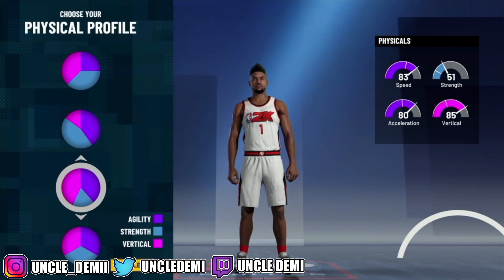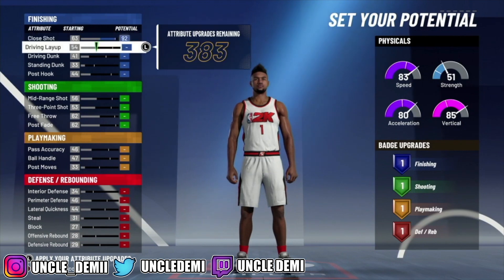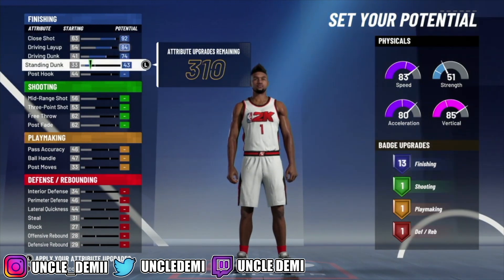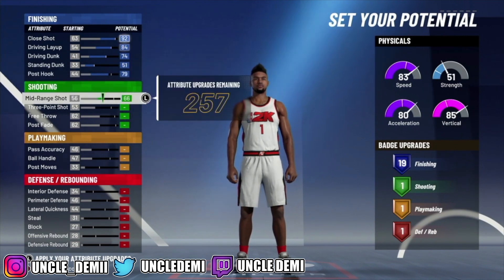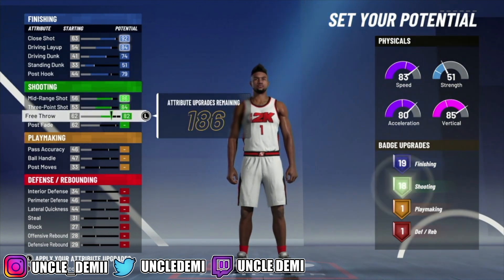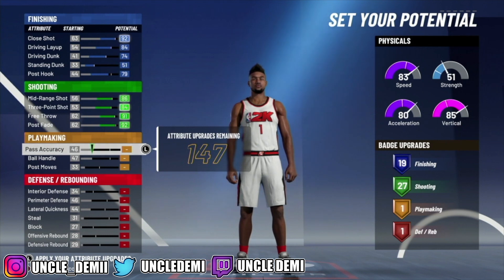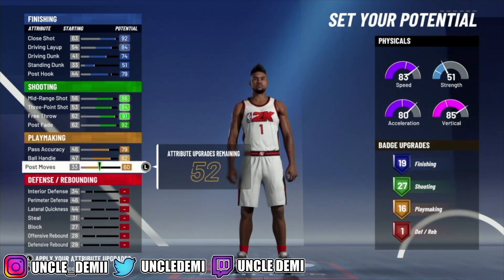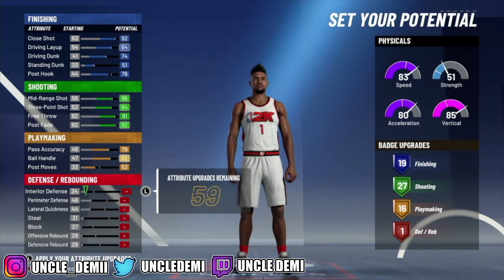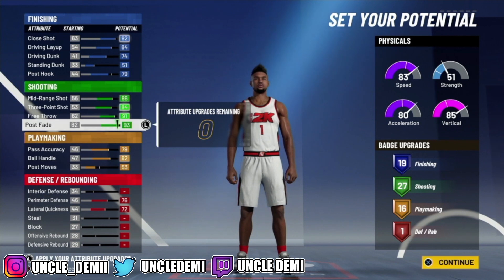You do want to go with speed and invert. And the way I'm going to make this — as you know, I love to go top heavy with my builds. We're going to max out most of the finishing, max out all of the shooting except for one little tick at 92, then max out everything here and just go 53. And then we're going to max out that perimeter defense and lateral quickness.